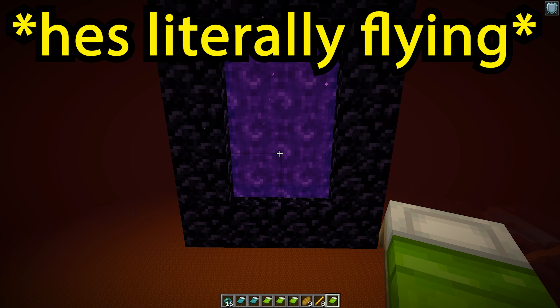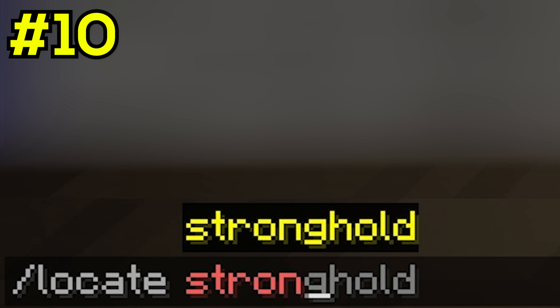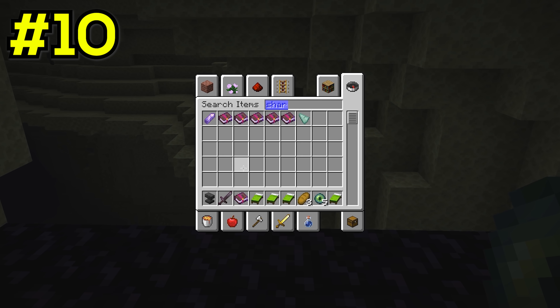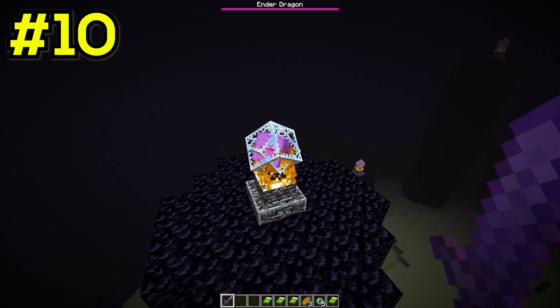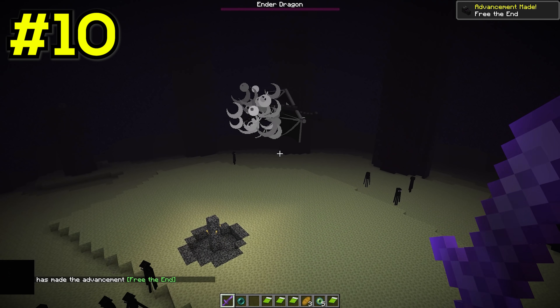He makes his way into the nether portal and is finally back in the overworld. But our speedrunner gets so bored that he simply teleports straight to the stronghold using a simple command. He fills the enderpearl with eyes of ender and he is now in the end. He then decides to change his game mode to creative and build one of the most overpowered swords using an anvil and a sharpness 5 book. After flying around to break all the end crystals with creative mode, he can easily kill the dragon with his OP sword. This speedrun was hilarious.